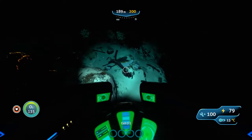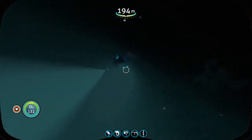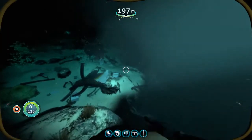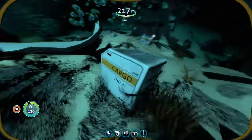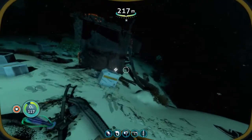Let's go ahead and shine my light here. You can see the Seamoth, even when you exit it, the light is still on — which is very, very handy for exploring deep wrecks like this. As I said, that moon pool is gonna be very handy to have, especially once we build our base.